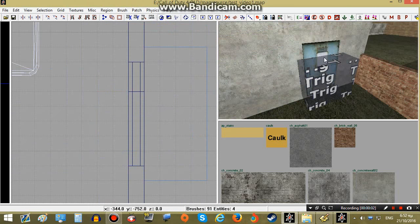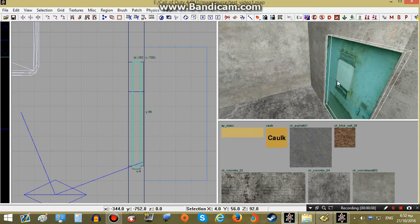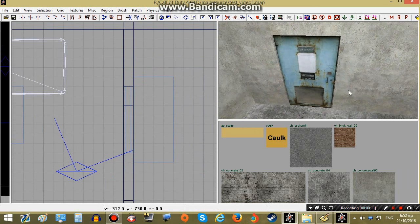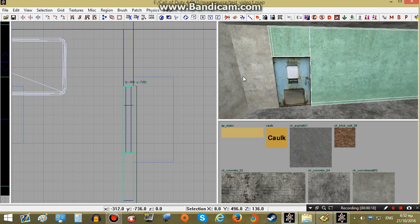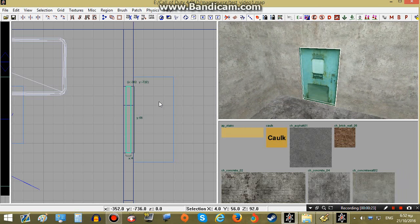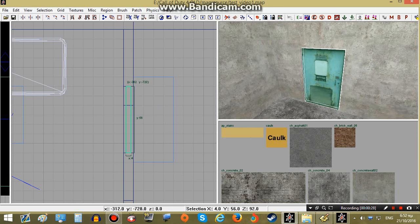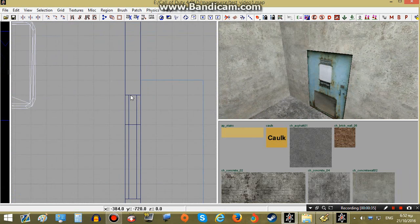Let's take care of our door right now. In order to make the player able to open the door we will have to make this door a brush model. Brush models are simply brushes like all the rest of the world brushes, with the difference that they can be manipulated in script — we can do different things on them through script.